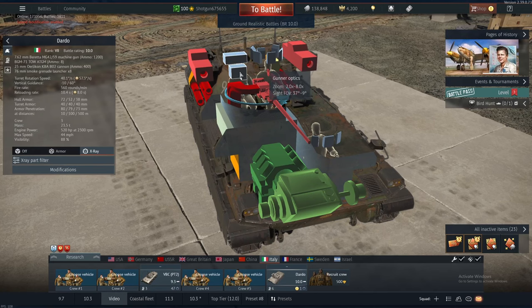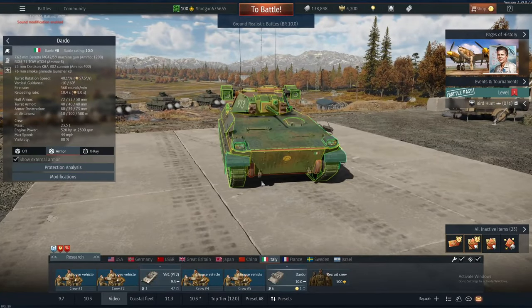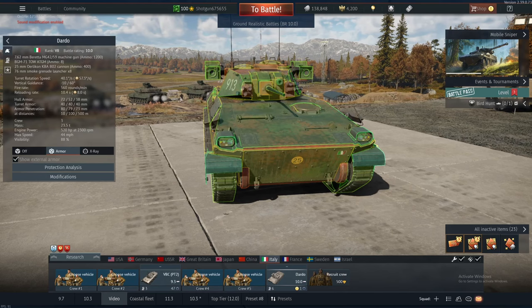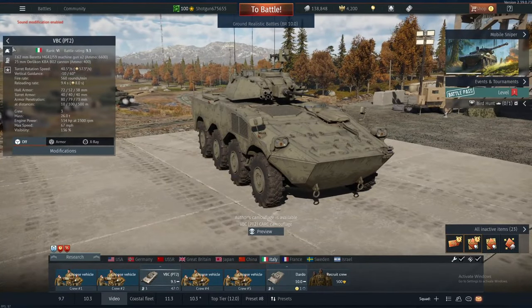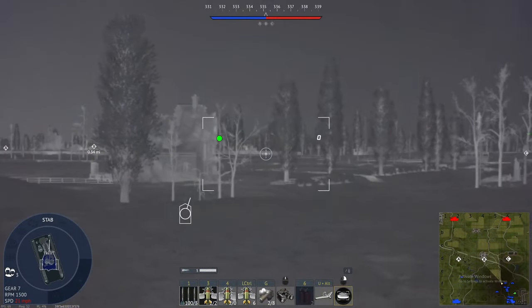Once again, no commander optics, just gunner optics with Generation 2 thermals. The armor - yeah, don't get shot. Basically, you're not going to survive. Along with the Dardo, I'll be bringing out the Freccia without spike missiles, the VBC prototype 2 I think, and hopefully get some scouting too.